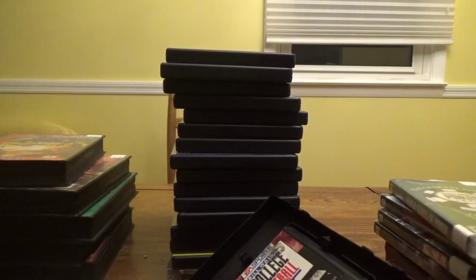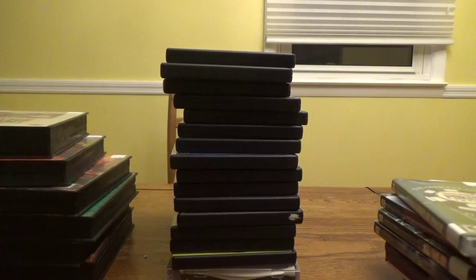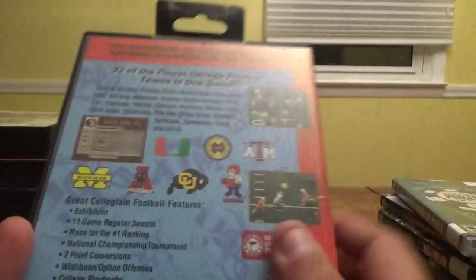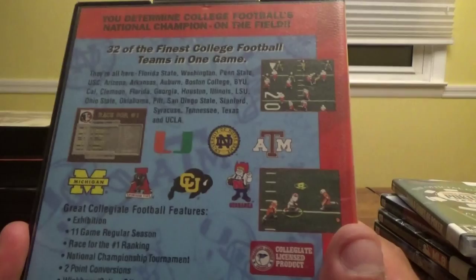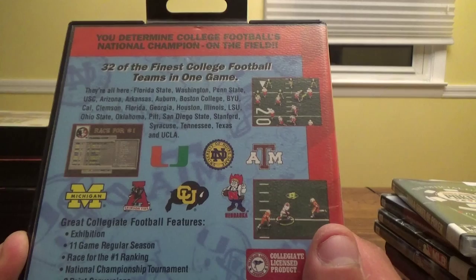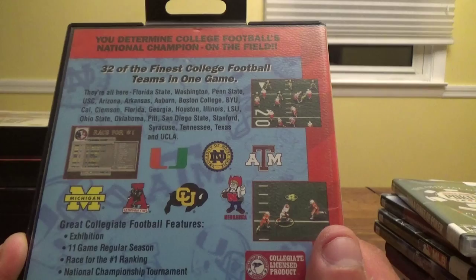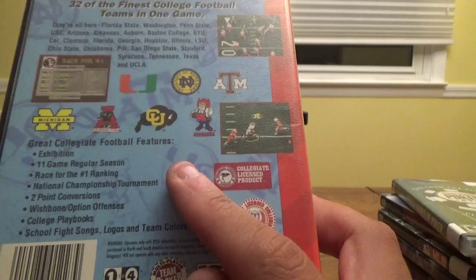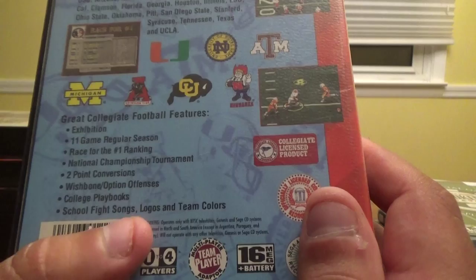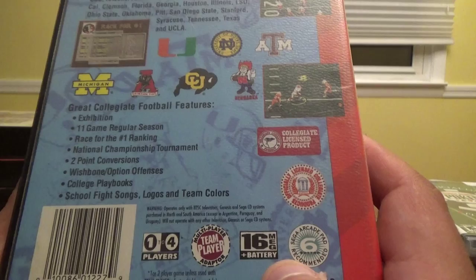Next up, Sega Sports College Football's National Championship for $5.99 — an officially licensed collegiate product. Features 32 of the finest college football teams: Florida State, Washington, Penn State, USC, Arizona, Arkansas, Auburn, Boston College, BYU, Cal, Clemson, Florida, Georgia, Houston, Illinois, LSU, Ohio State, Oklahoma, Pitt, San Diego State, Stanford, Syracuse, Tennessee, Texas, UCLA, and more. Includes an 11-game regular season, race for the number one ranking, national championship tournament, two-point conversions, wishbone and option offenses, college playbooks, school fight songs, logos, and team colors. 16-meg cartridge with battery backup, supports up to four players with a multiplayer adapter.